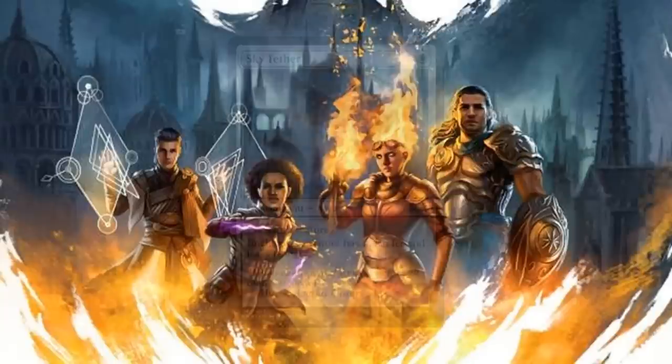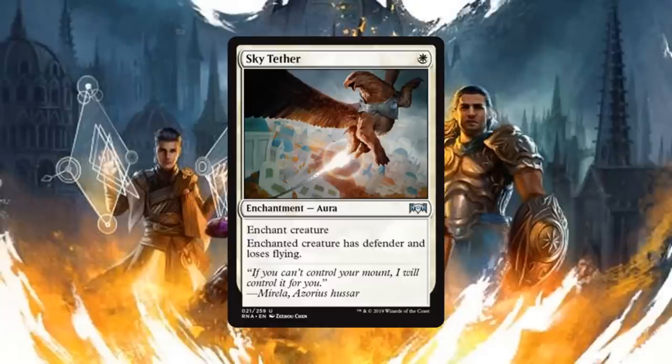Next up we have Sky Tether, an enchantment aura for one white mana that enchants a creature — it gains defender and loses flying. This creature will still be able to block, but for one mana you are shutting down a potential flyer and most definitely an attacker of theirs, and in my book that is pretty darn good.